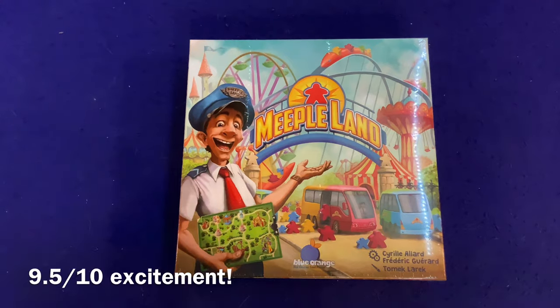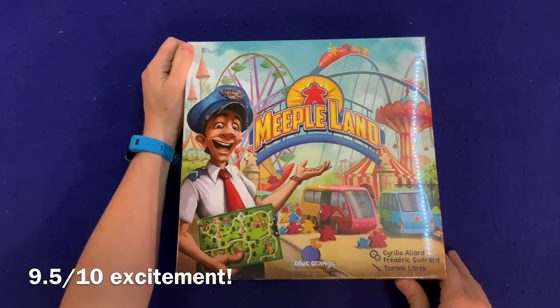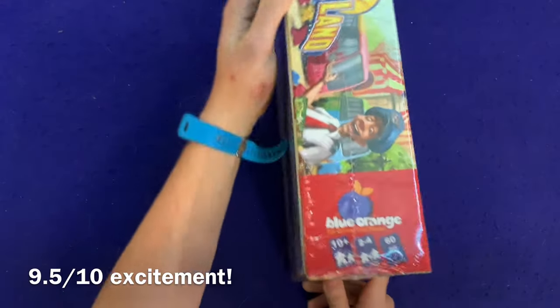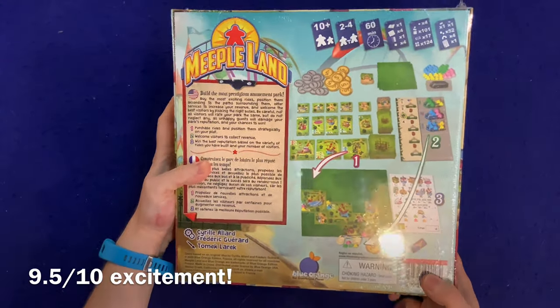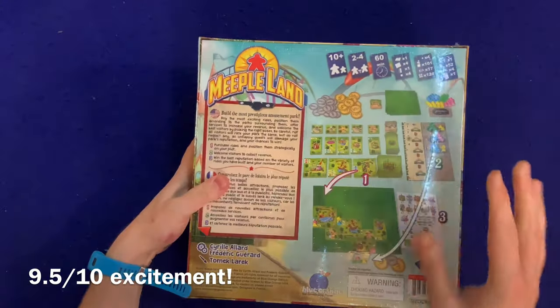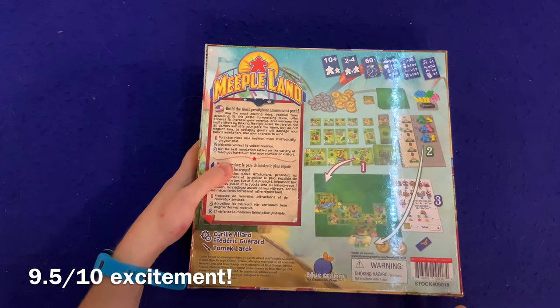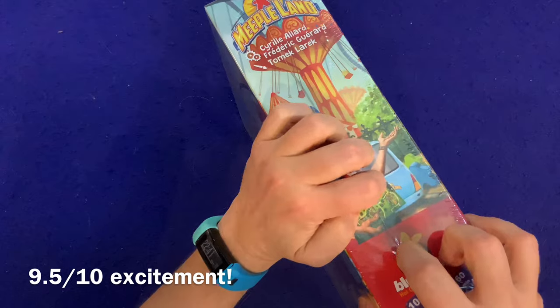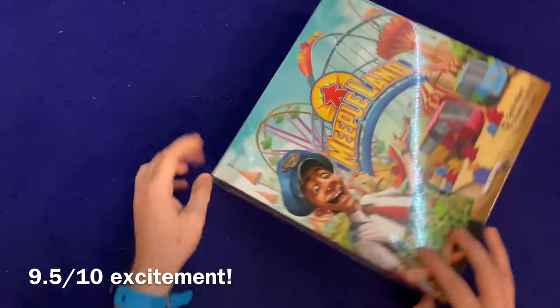Hey there YouTube, I'm back again today for another unboxing video, and today I'm very excited to check out Meeple Land from Blue Orange Games. This is for two to four players, ages 10 plus, takes about one hour to play, and it looks like you build an amusement park — which gets me super excited. I really love Blue Orange Games and I love building amusement parks, so my excitement right now is at a 9.5.